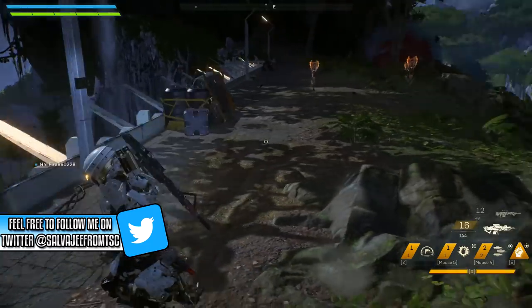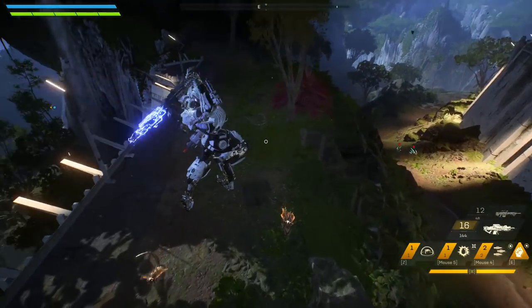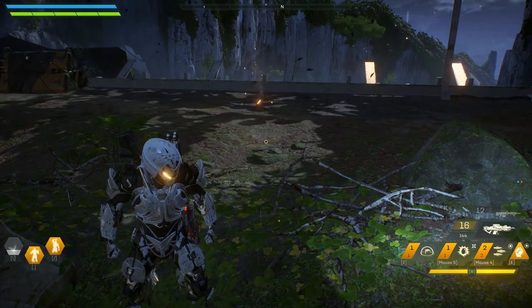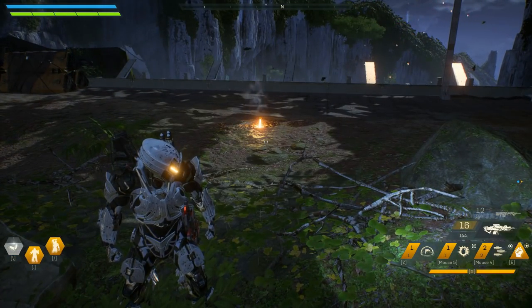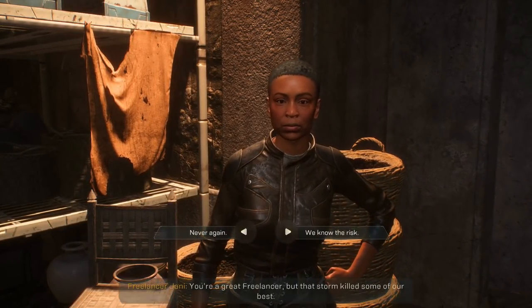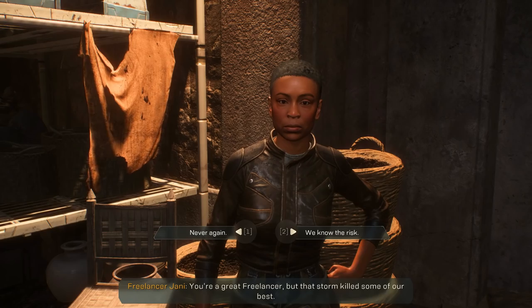Tip number 22: if you see an enemy that's pretty far away from you with the Ranger, remember you can jump, dodge, melee, jump and then melee again to actually cover fast distances and end up landing the melee on that enemy. Tip number 23: when speaking to people, you can actually press escape to escape the dialogue.